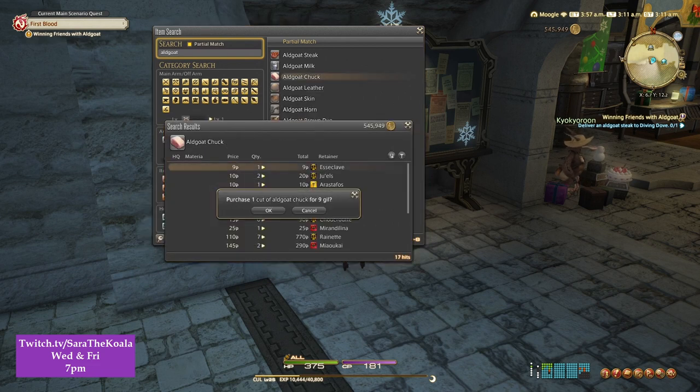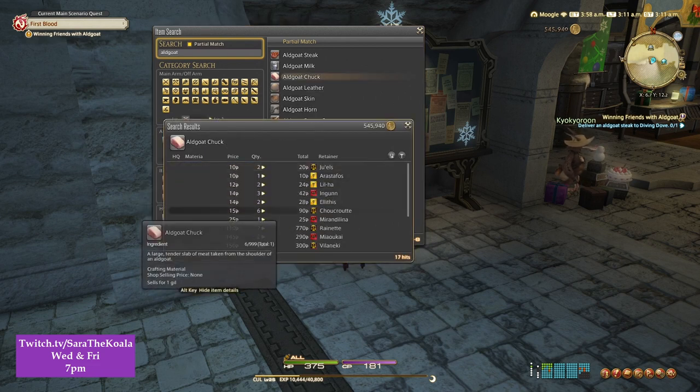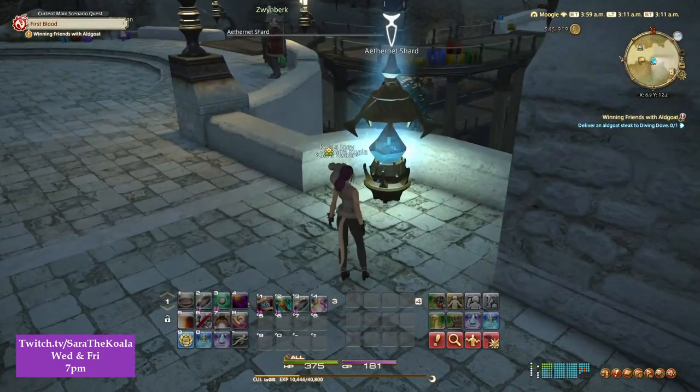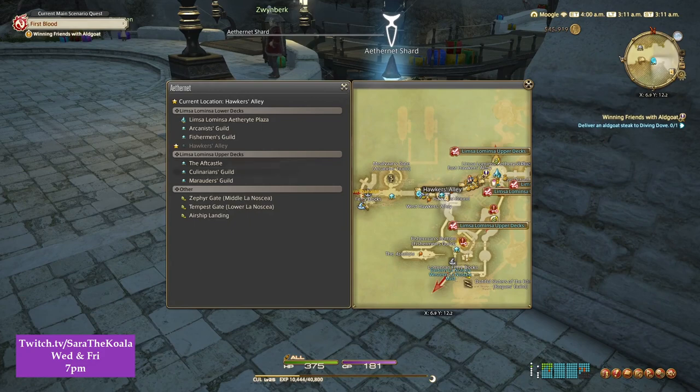As you can see, buying it from another player isn't exactly costing me the earth — I mean five Gil, I'm not really going to miss that. So once I've purchased the Chuck I'm going to use the Aetheryte and go straight back up to the Culinarian's Guild again.